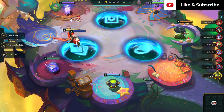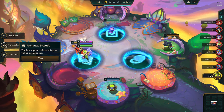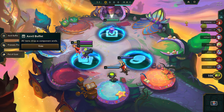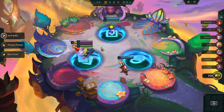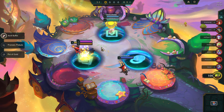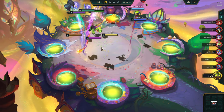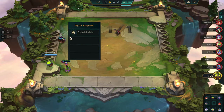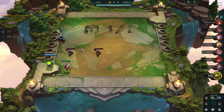Welcome back to another video of Teamfight Tactics. Let's play. All item drops are component anvils — that's pretty decent. The first augment offer this game will be Prismatic, and then Pot of Gold. Let's go with component anvils. Let's see how good this game is going to go. Prismatic Prelude. Okay, we got our first Mage and Fairy. So the first augment will be Prismatic.